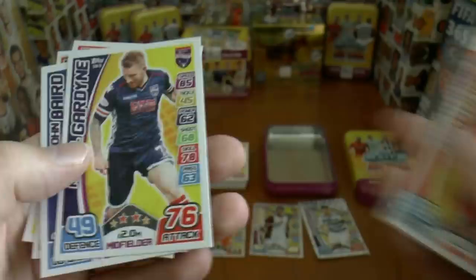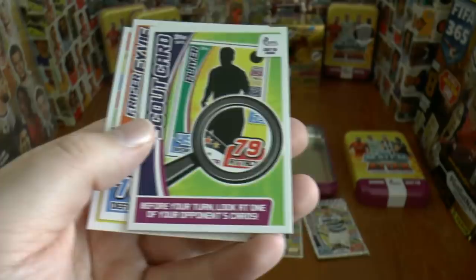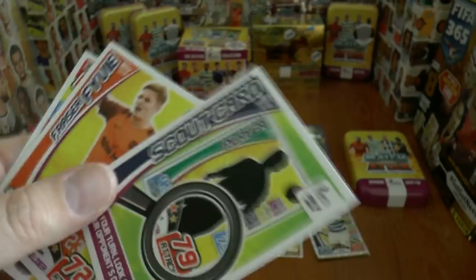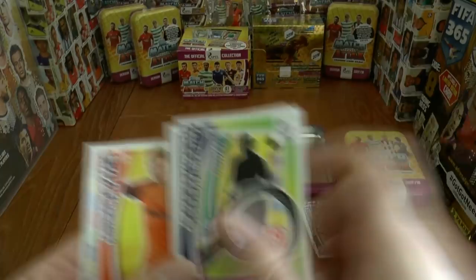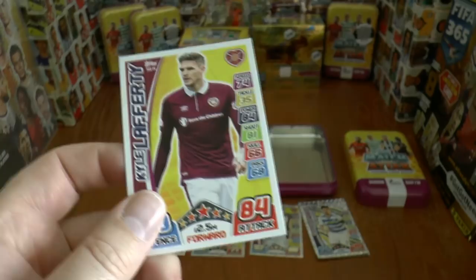Then we've got Gardeen, Baird, and an exclusive scout tactic card — before you take your turn, look at one of your opponent's cards, quite an advantage. So there are actually 15 exclusive cards in total. Then Fraser Fyvie of Dundee United, and finally Kyle Lafferty of Hearts.